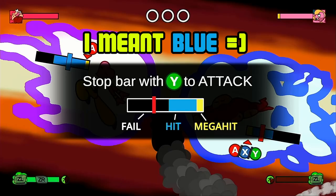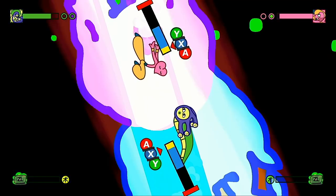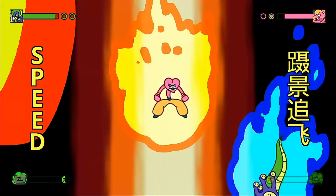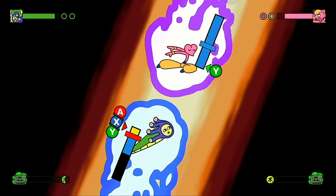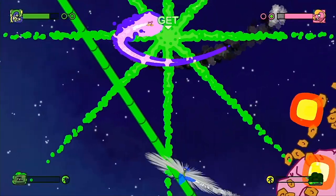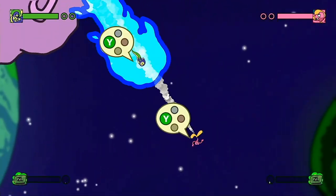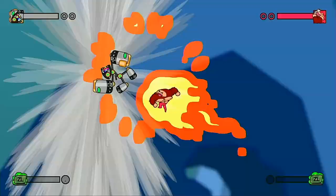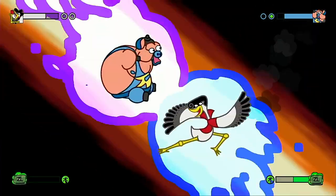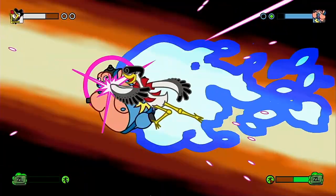Stopping the marker in the green section performs a standard attack, while stopping it in the yellow portion performs a mega attack, and anything outside of these means you'll fail your attack. The outcome of a clash depends on what you and your opponent selected. Y performs a hit which damages your opponent, and hits beat throws. B performs a throw which doesn't damage opponents, but you can direct it to throw them into a stage feature, and throws beat counters. X performs a counter which beats hits, and you have to press a sequence of buttons in order to counter successfully.